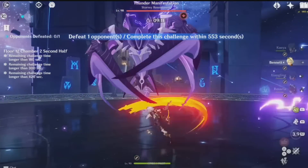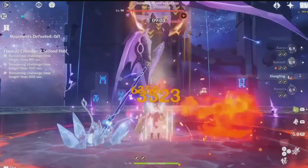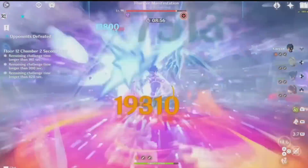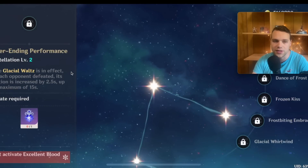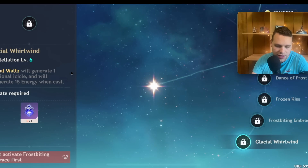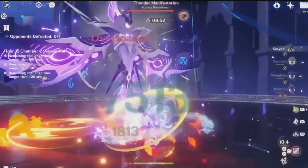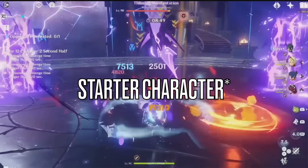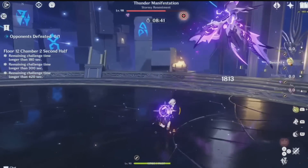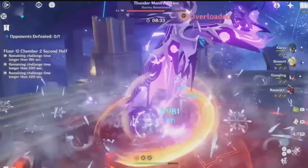His constellations are generally pretty good — at least C2 and C6 are quite good. C2 gives increased burst uptime whenever an opponent is defeated while his burst is active, up to a maximum of 15 extra seconds — similar to Xiangling's C4 and just a straight-up damage increase, though it works better in AoE or mobbing content. C6 generates an additional icicle and 15 energy, increasing both his damage and energy regen. Because he is a standard character, Kaeya has never appeared on a single limited banner, so to get his constellations you either have to be very lucky from the standard banner or buy them in the shop. For free-to-plays, it's generally not advisable to buy constellations from the shop unless he is your absolute favorite character.